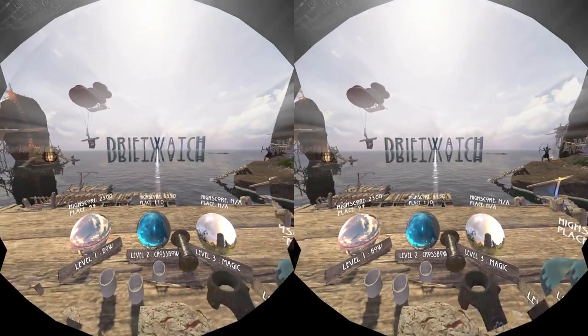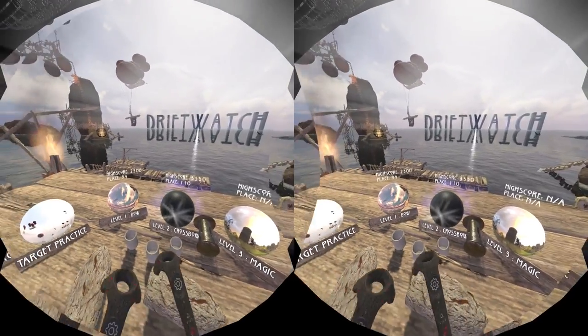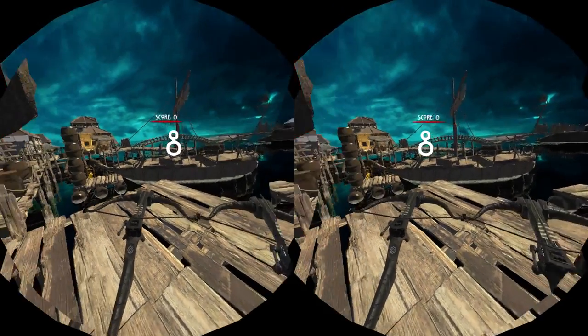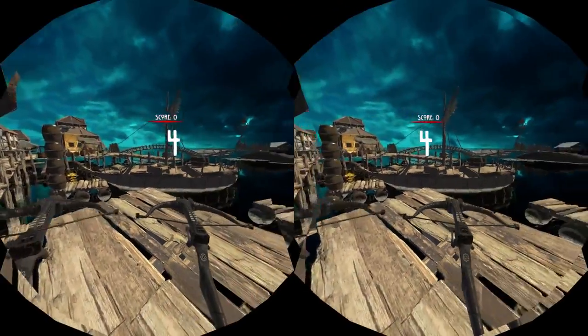We're back with more Driftwatch. This time we're going to do level 2, crossbow. So with the crossbow, you've got to hold down the trigger until it's locked into place, and then you can let go and fire.